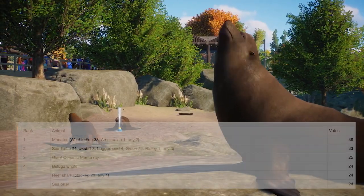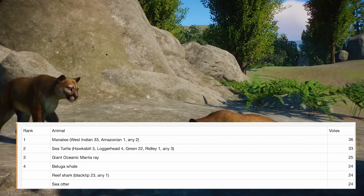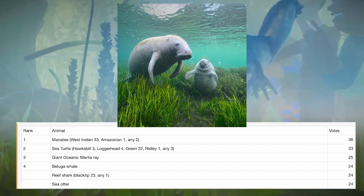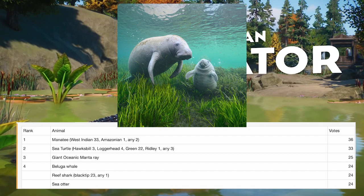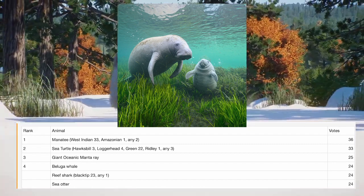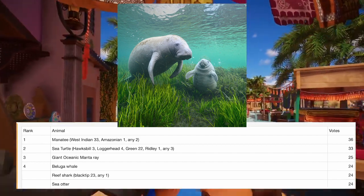Moving on, we also have the Aquatic Animal Meta Wish List, led by Yoav R. Number one on the list is the Manatee — easily one of my favorite animals. The West Indian Manatee, your typical Caribbean and Florida manatee, is extremely common in American zoos, and a few in Europe are starting to get them too. Manatees would be especially exciting because they'd be the first fully aquatic animal in the game, which just makes me want them even more.